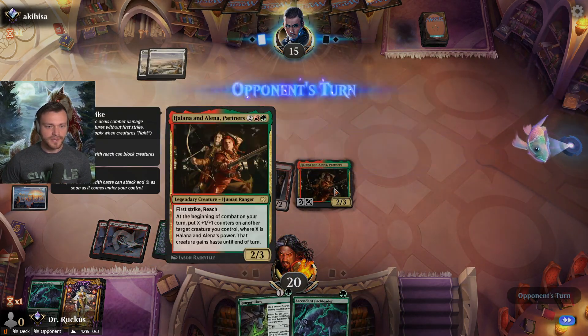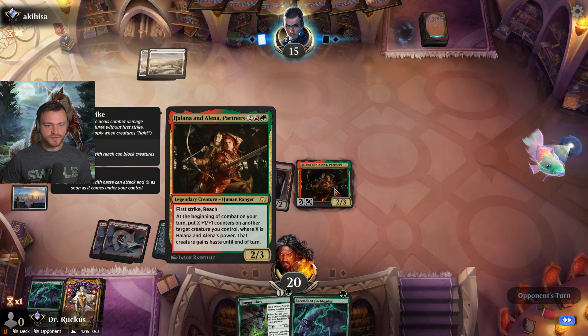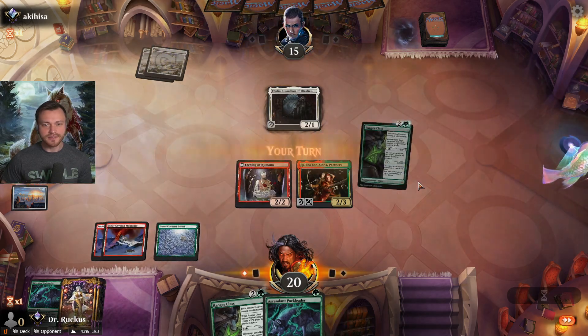At the beginning of combat on your turn, put X plus one plus one counters on another target creature you control, where X is Halana and Alena's power. That creature gains haste until end of turn.